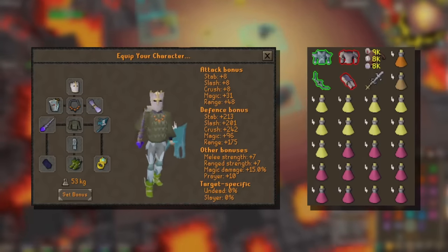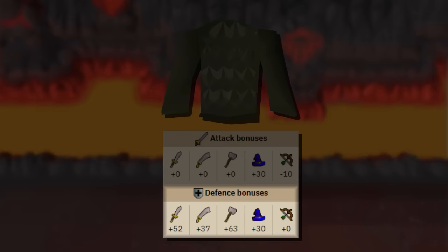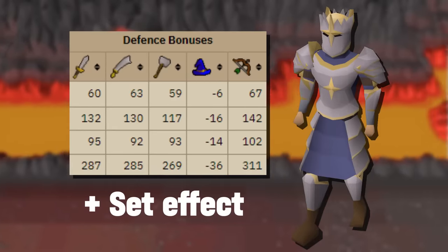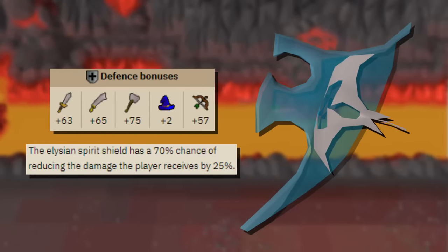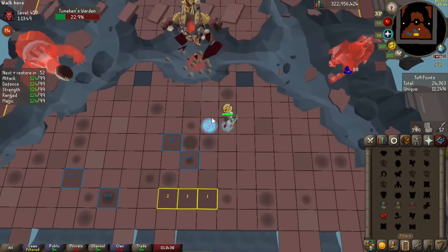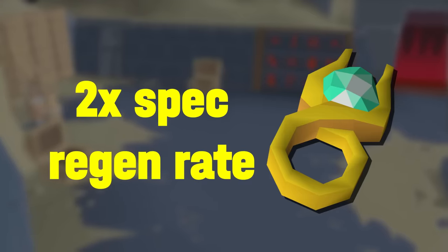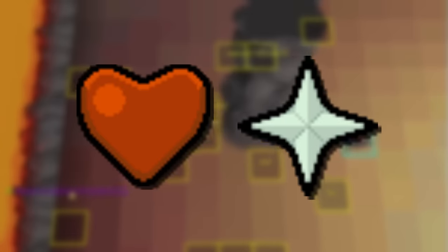This is the setup that I'll be going with. Arams will be perfect for my newbie tactics since its defense bonuses will be a bit more forgiving than ancestral while still offering solid magic accuracy. Justiciar will act as a safeguard in a pinch, but I'll be starting each wave in magic gear to tackle the pillar-eating nibblers, so the Elysian is my offhand of choice. The Tombs of Amascut introduced a plethora of powerful rewards, and among them was the Lightbearer — this ring doubles special attack regeneration rate.